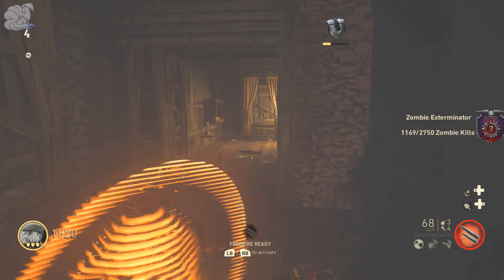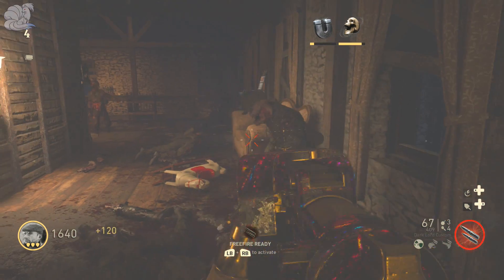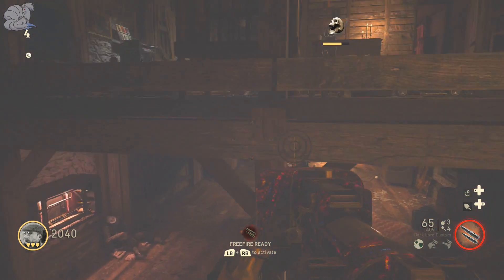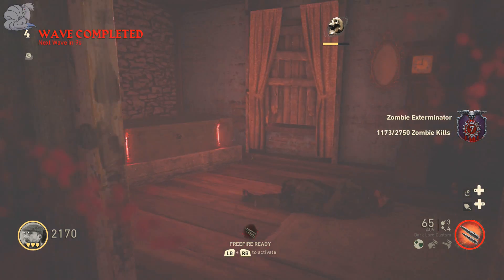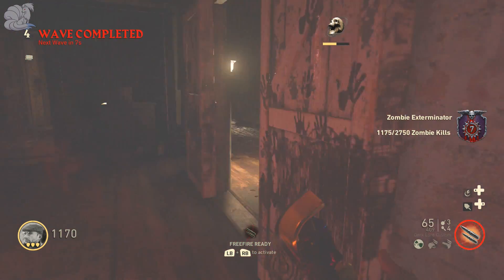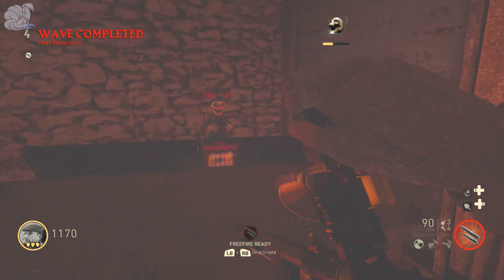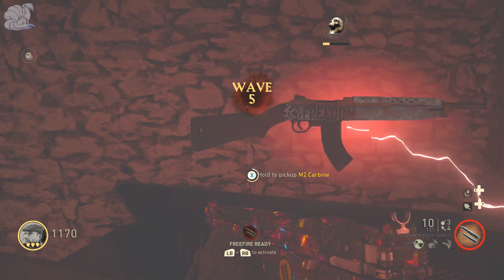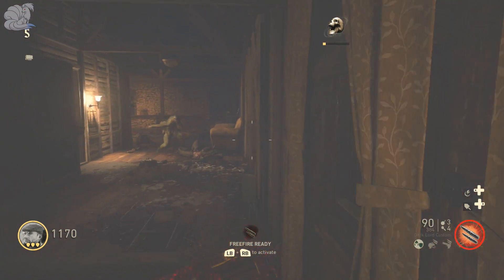The attachments I use in zombies are extended mags, rapid fire, grip, and steady aim. Extended mags for more shots per magazine, rapid fire to do more damage to zombies and kill them faster, grip to control the recoil, and steady aim so when hip firing the bullets don't go everywhere and actually hit the zombies. For accessibility in zombies you can only get it through the mystery box, so it's pretty luck-based.